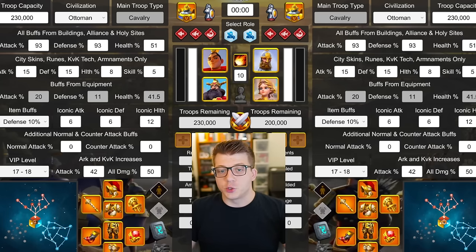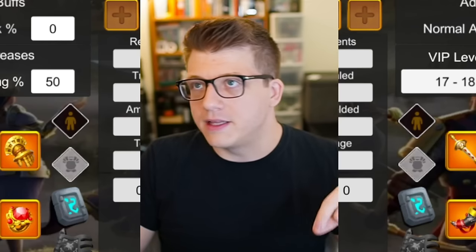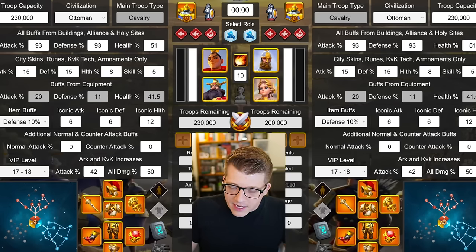Here are the stats I assumed for testing: 230,000 troop capacity for both sides, about 8% of each stat from armaments, a 7% attack and defense rune, and a 5% skill damage city skin for most tests. Against Liuchei-Alex I changed to 13% health and 0% skill damage. For infantry I used France; where skill damage was relevant I used Ottoman Empire. Both sides had no special talents on legendary gear, but all gear had an iconic crystal, and we used the horn and ring. We also assumed the KBK season of conquest map with max crystal tech.